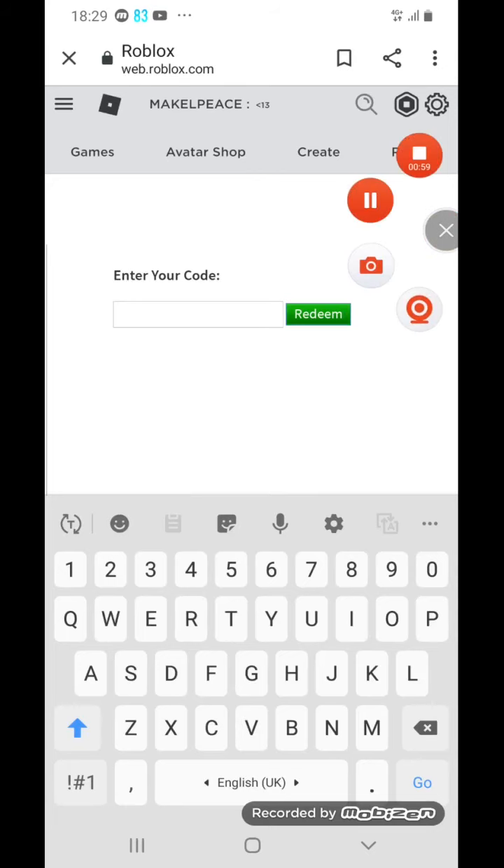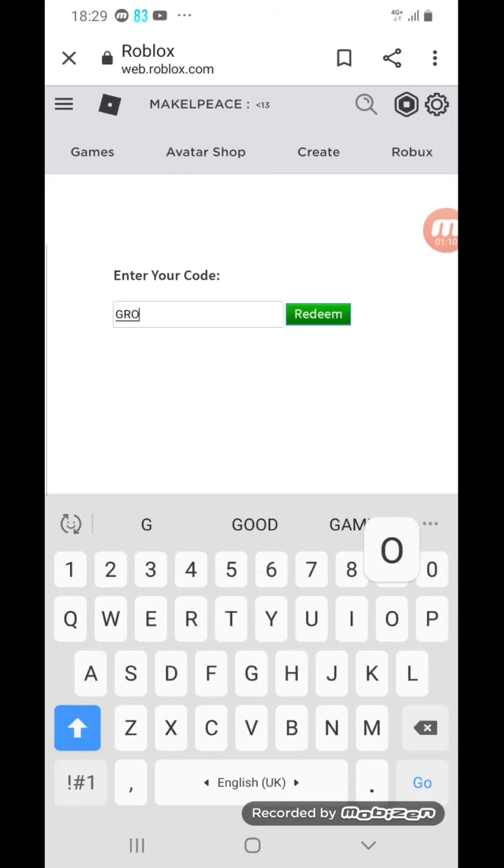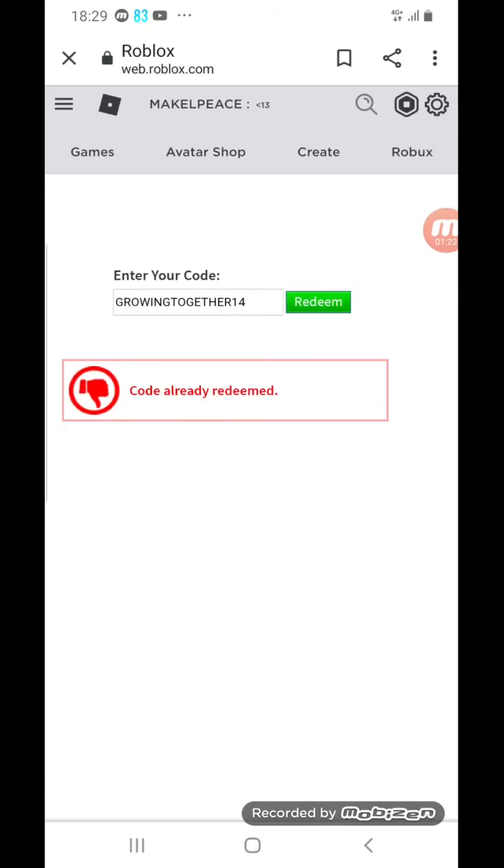I've already redeemed this on my account, but let me show you the code. Make sure caps lock is on and type: GROWINGTOGETHER14. This will actually give you the birthday cape. Roblox might even come after me for telling you this, but the code is already redeemed on my account — so let me switch accounts and show you.